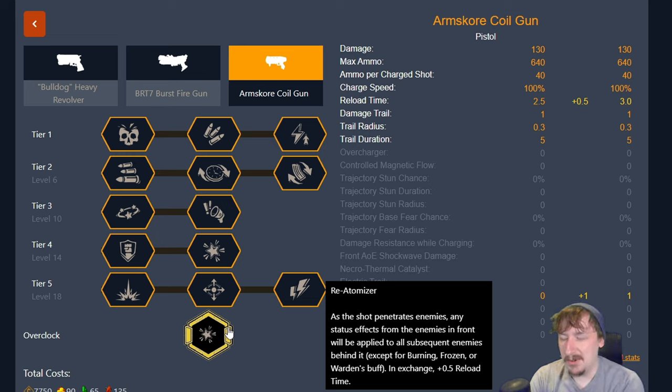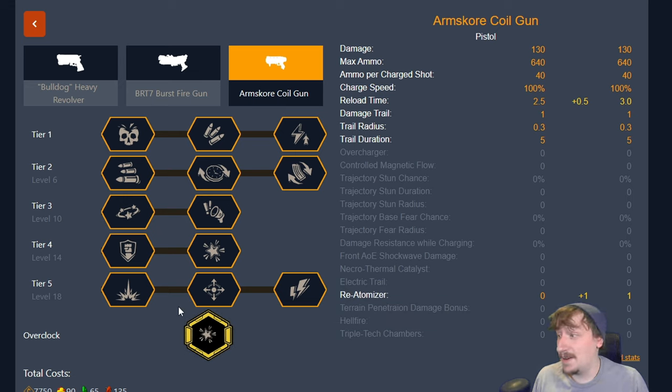I find re-atomizer better in multiplayer than in solo. In solo it's pretty difficult to set up effects on enemies and then use re-atomizer to hit other enemies — it feels like too much setup, even though I really like the idea of re-atomizer and think it's a really cool concept. Anyway, let's talk about the way that I build it.